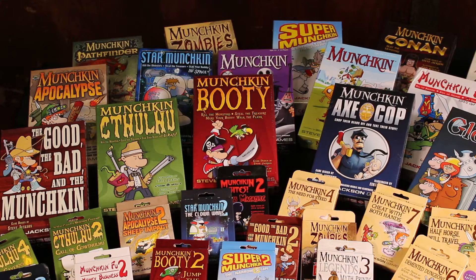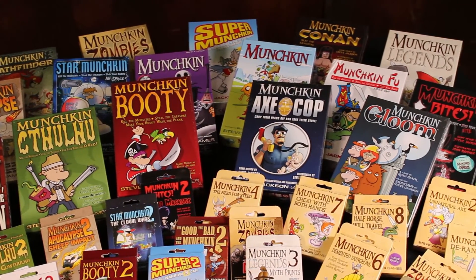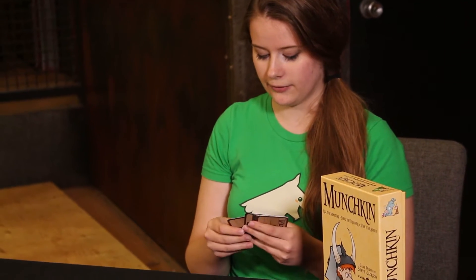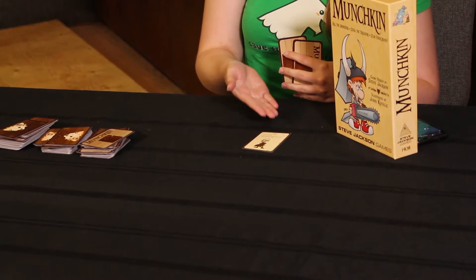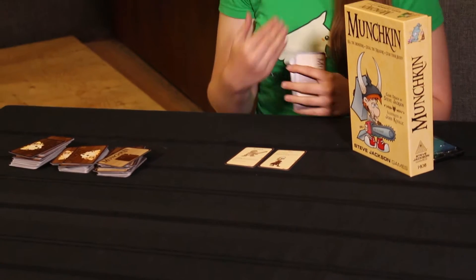Hello my little munchkins. Today we're actually going to be talking about Munchkin. It's a great take-that kind of game and card management game. Basically how it works is there's lots of different cards. For example, I could play the elf card and that just goes into my character. So my character is now an elf, and I could also play the warrior card — so now my character is an elf warrior.